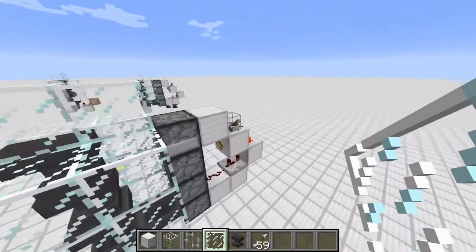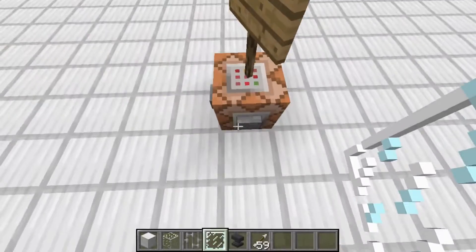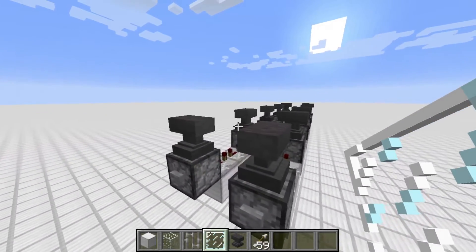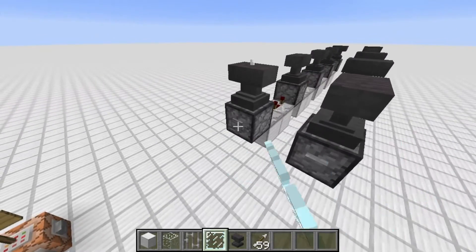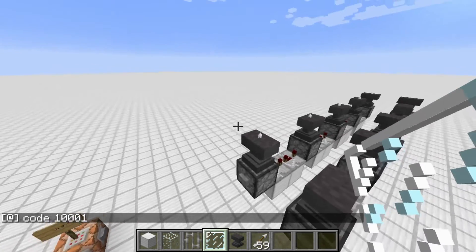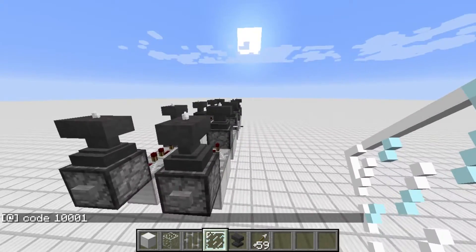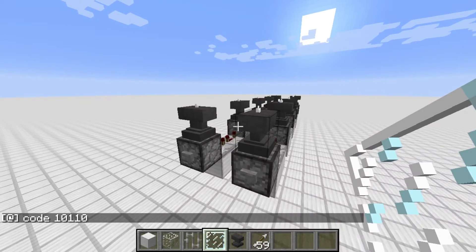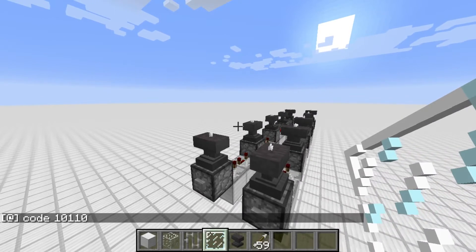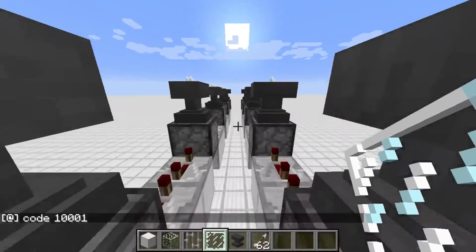I turn this on and teleport a thousand blocks out. I've got a setup here that enters these combinations — it shoots an arrow instead of looking at the anvil. There we go, I get the output. If I press this one I get the different output from the other side of the contraption, and I can enter the first combination again. This works fairly reliably.